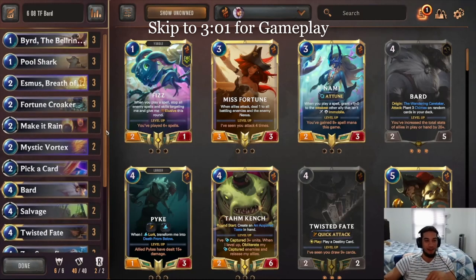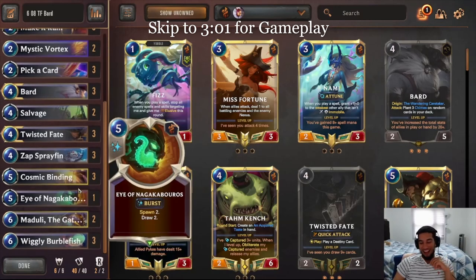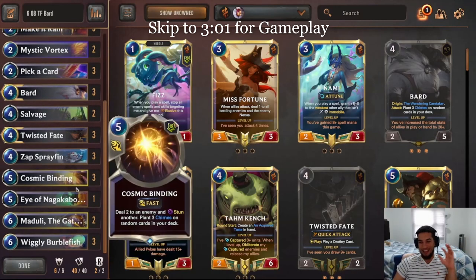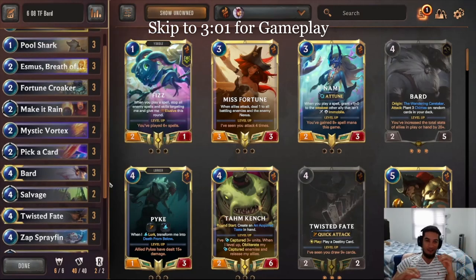Twisted Fate Bar. And this deck is big brain. You have to really keep in mind when to use your draw engines, when to attack, etc. And as you see in the video today, there's a ton of times that I made some dumb misplays just because I was not playing correctly.